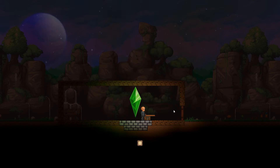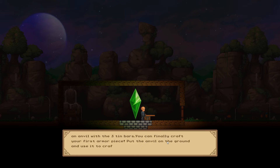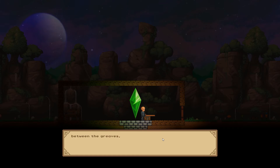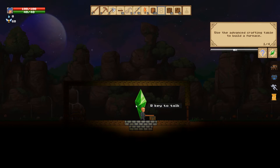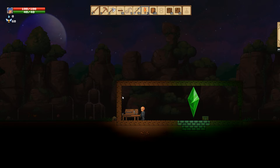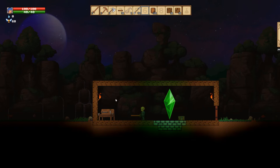As soon as I get the shelter going I'll show you what the enemies are like — I want to give both me and you a decent idea of what's going on in the game. We'll go ahead and place both torches. To make back walls, click here, switch to 'back' mode — and if you want to make different roof pieces you can select them here, which is very cool.